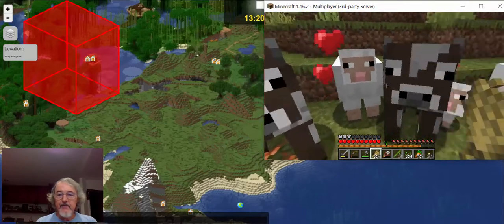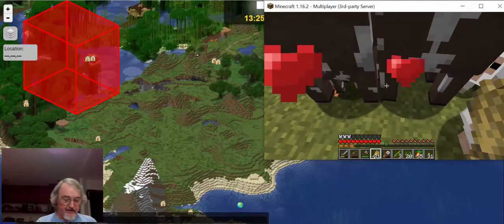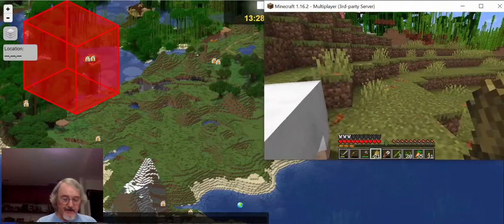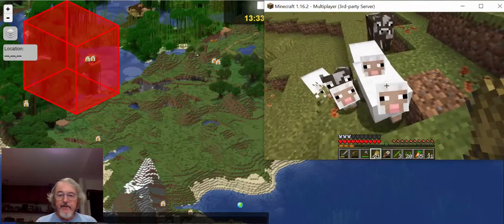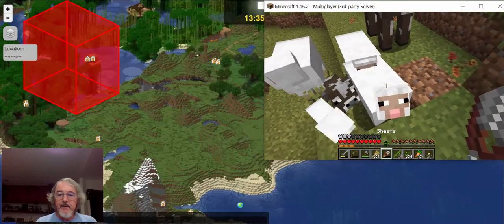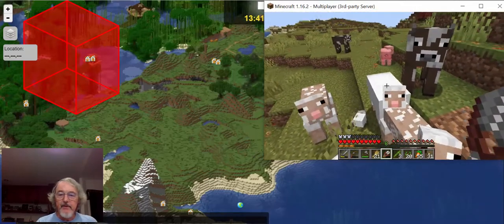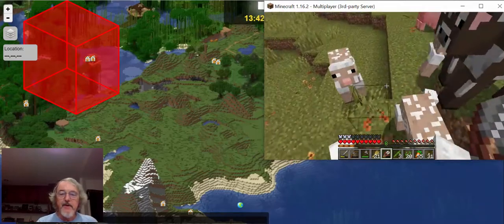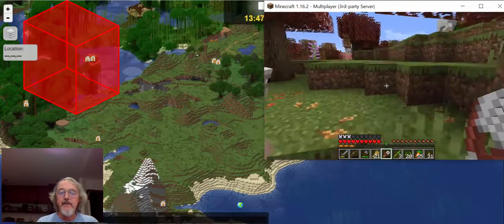Let's see what happens with cows if we do that — maybe get a little small cow. Sure enough, we get small cows. So for the sheep, you can breed them and you can get wool. With wool you can make beds, and you can also make carpets, as I'll show you in a moment. With cows, you can just get milk. But anyway, it's fun to breed these animals.